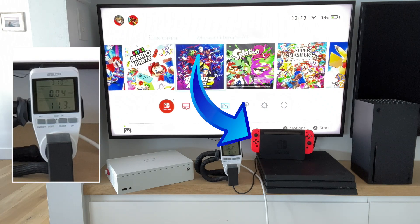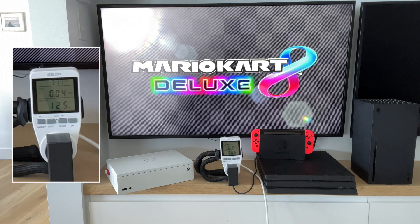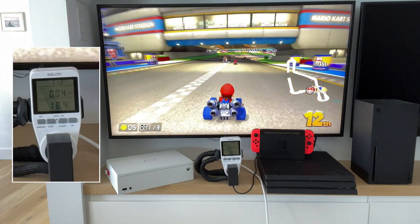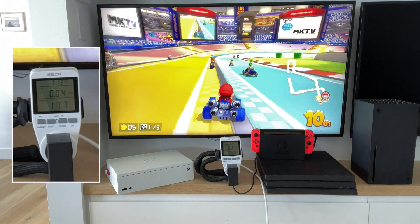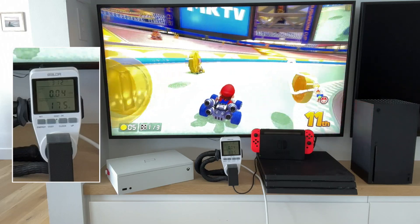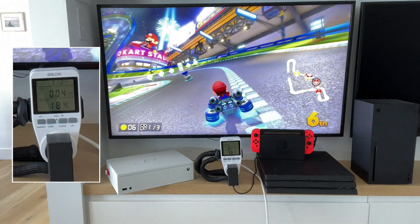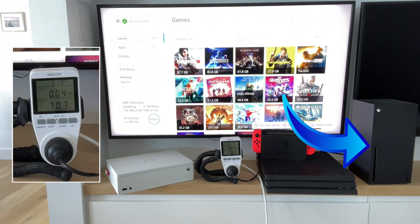Now trying the Nintendo Switch in docked mode. Just running the OS dashboard, it's using a little over 11 watts — clearly a lot lower, which is not surprising given it's a mobile-focused system. Running Mario Kart 8, the power draw is up to around 18 watts, with a peak of about 18.8 watts. Still absolutely tiny compared to what the PS4 Pro was doing.